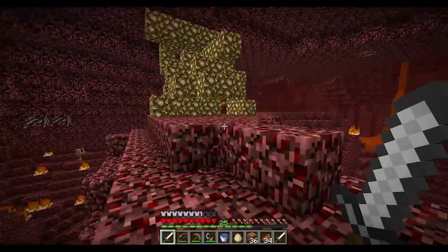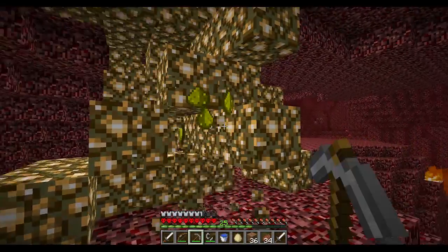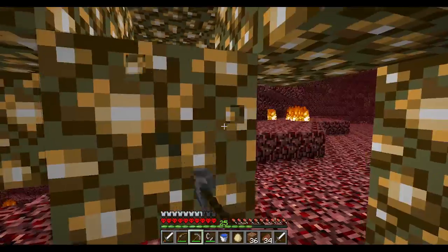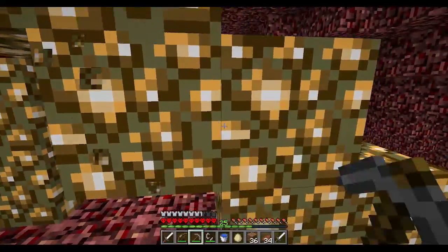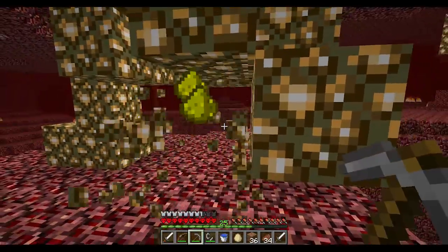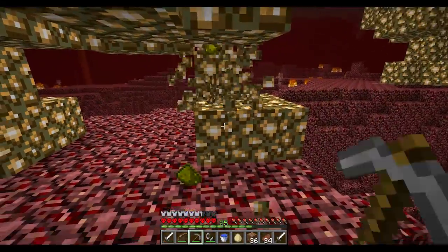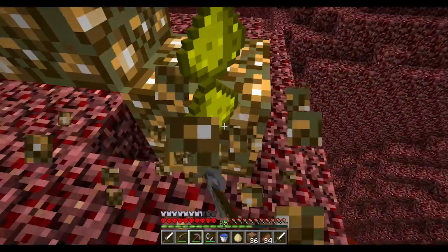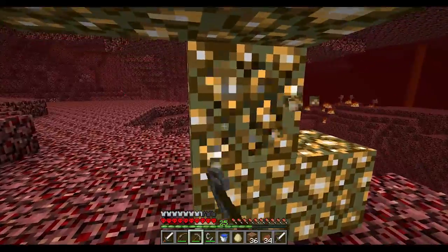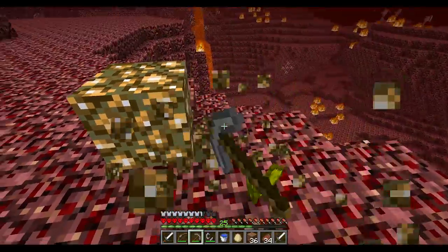I'm going to grab some of this glowstone while we're here. This enhances potions — it makes them the next level. And redstone elongates the effect time. So it's good to have some of this. Might as well make some redstone lamps in my house as well, just gotta get redstone first. It's funny how when you're playing the game normally and mining a ton, you get so much redstone accrued, but I don't have any right now since I haven't really been mining much.